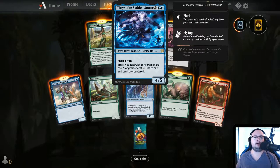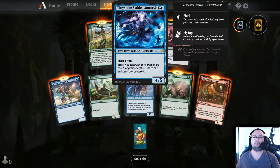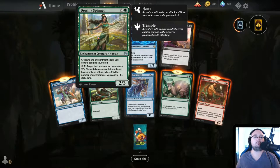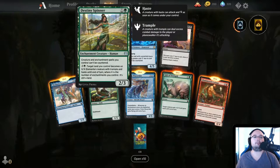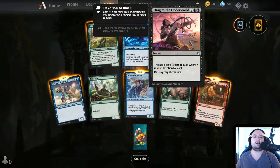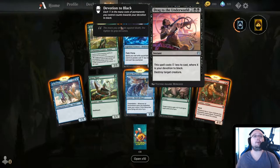Thrix, the Sudden Storm — 4/5 mana, Flash and Flying. Spells you cast with converted mana cost 5 or greater cost 1 less to cast and can't be countered. He's also an Elemental and a Giant so he could be reduced really well. Destiny Spinner — 2 mana, creatures and enchantment spells you control cannot be countered. For 4 mana, target land you control becomes an X/X Elemental creature with Trample and Haste where X is the number of enchantments you control. Drag to the Underworld — 4 mana instant, costs X less where X is your devotion to black — destroy target creature. This is basically a 2 mana Murder. This is really freaking good.